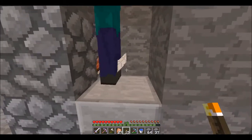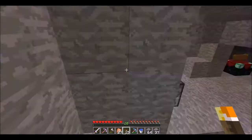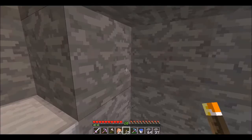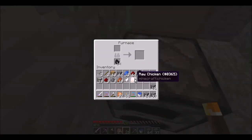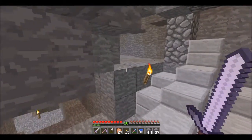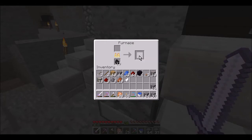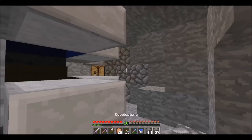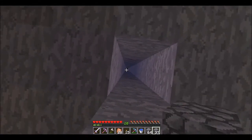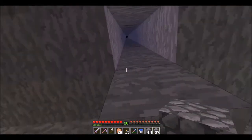Did the zombie just drop a feather? No — there was a chicken in the system. Oh my gosh, it was a chicken jockey! If you don't know what a chicken jockey is, it's pretty much a baby zombie riding a chicken — so hilarious looking. One must've fallen into the system. I don't know exactly how it died since chickens fall slowly.